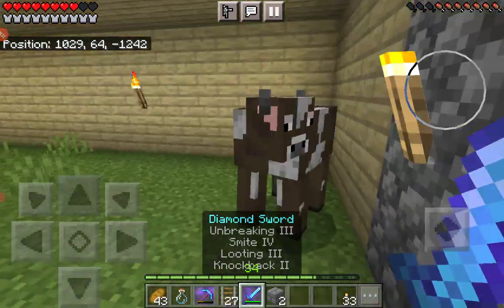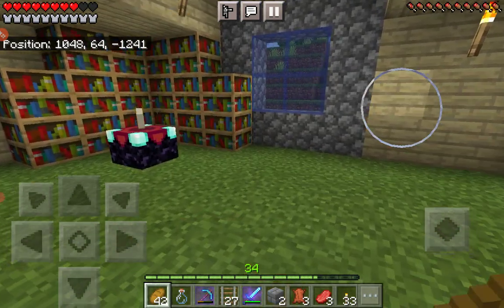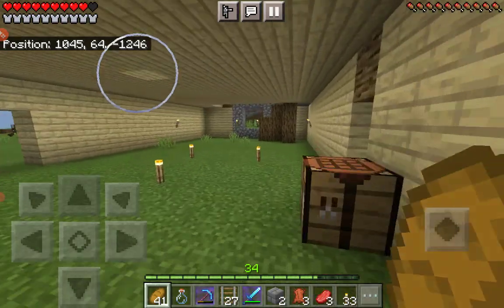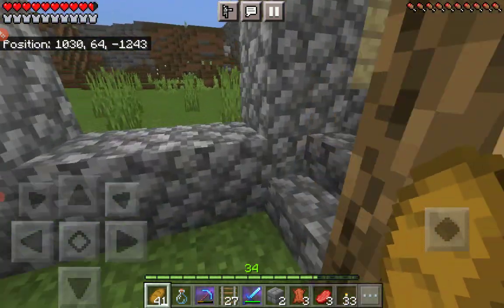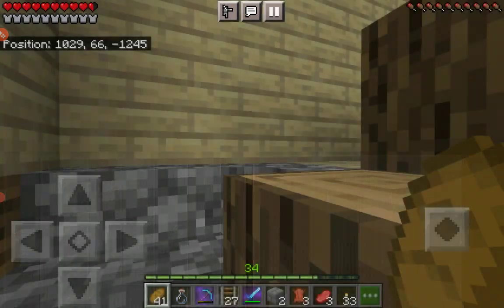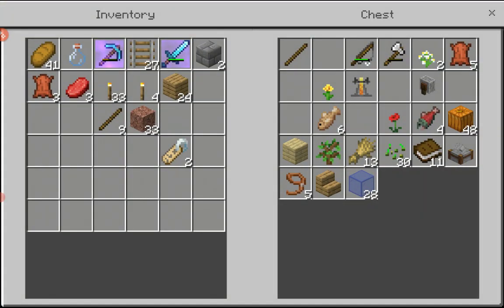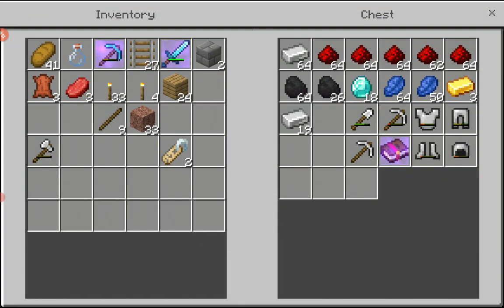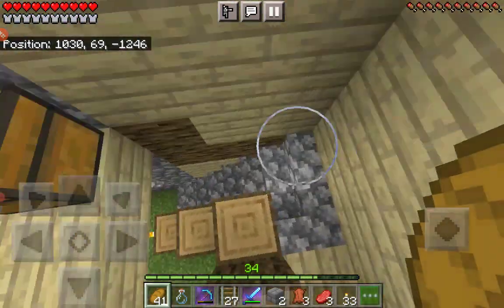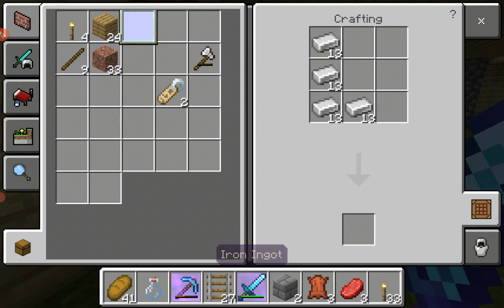Get out of my house! I need my iron axe — I left it upstairs. I just have name tags. Let's name our two dogs — no, one dog and one cat. This is so damaged. Okay, we need some iron. If you guys want to know what I'm doing — I am making an anvil so we can name our pets.